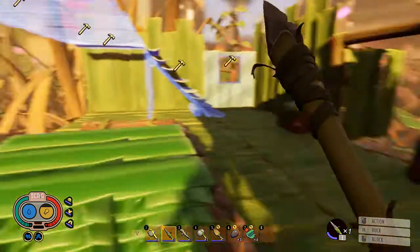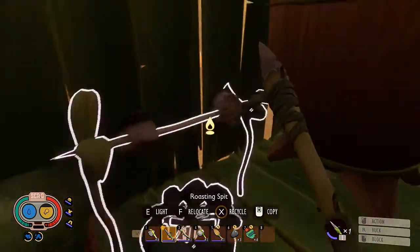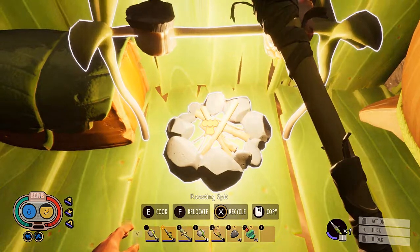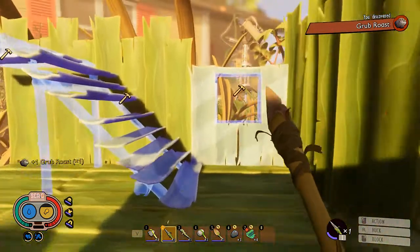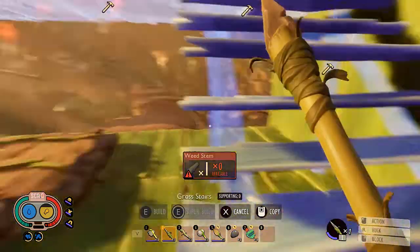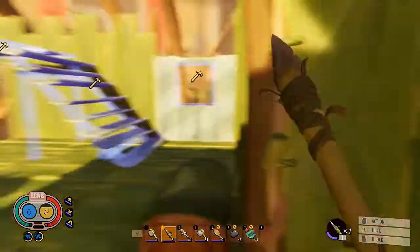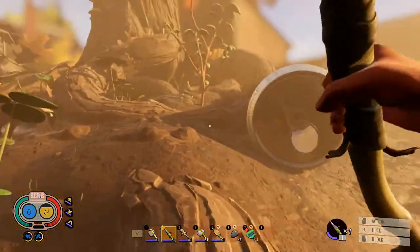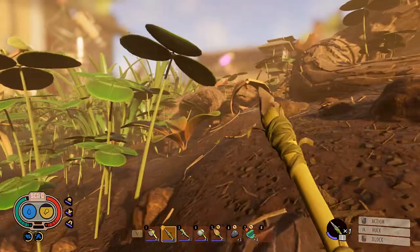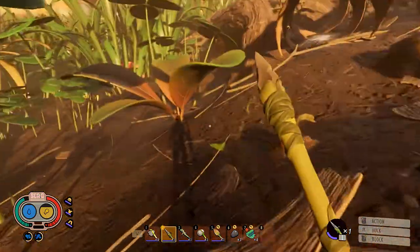I think I'm pretty certain about the direction. What have we got here? I'll take a bit of food with us. We need a weed stem for that and for that, so I really need to gather more. I just need more space, man.